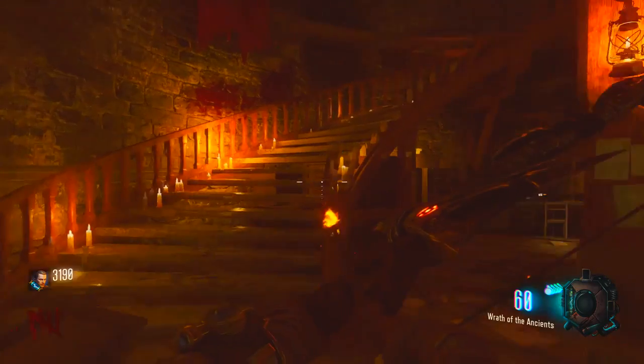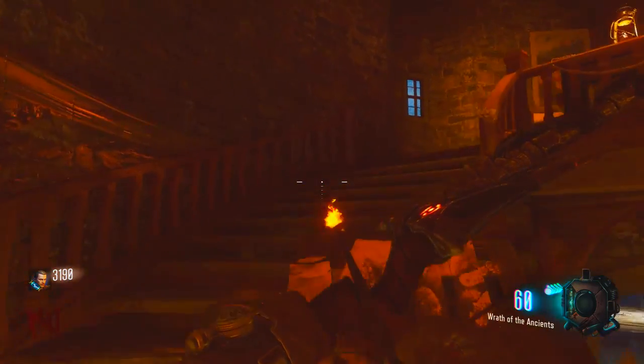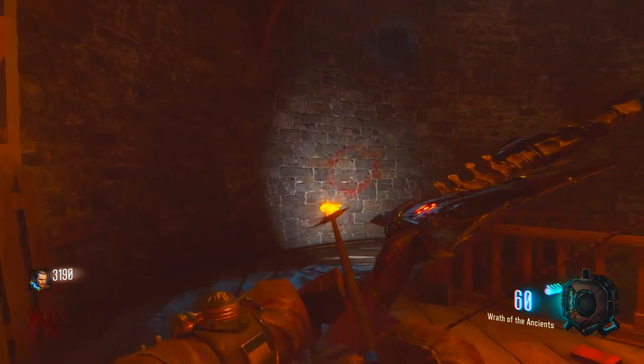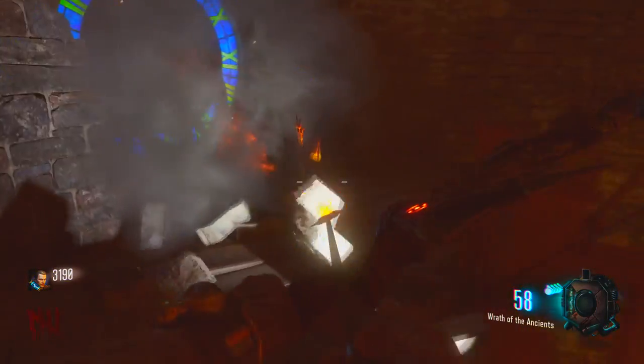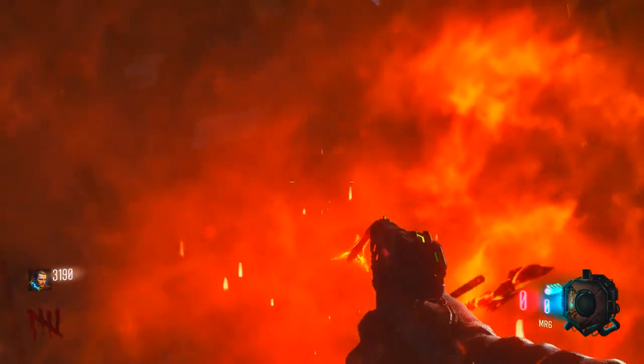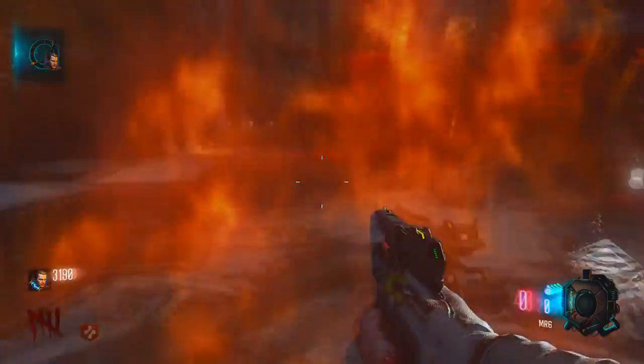The next thing you need to do is go to the top of the bell tower. When you get to the top you'll see this little symbol on the wall — you just want to pull your bow back and shoot it. When you do, this little arrow type thing will fly out of it and you just want to pick that up.